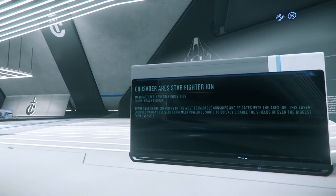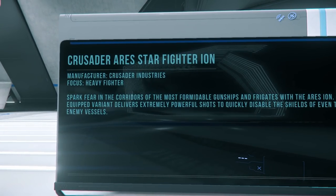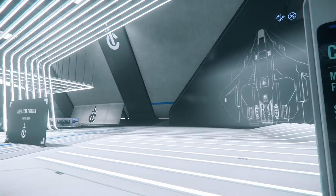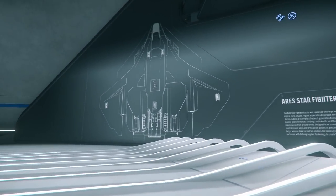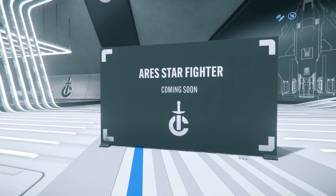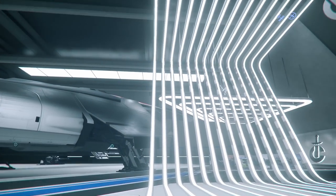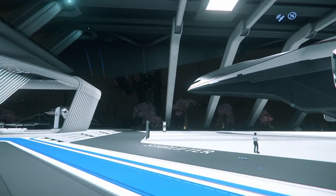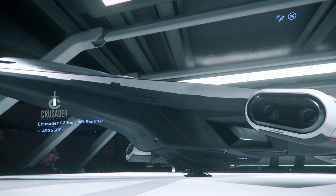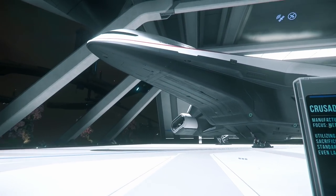Look how huge this place is. It looks like there's — the Ares Star Fighter — it's a heavy fighter. Spark fear in the corridors of the most formidable gunships and frigates with the Ares Ion. That's funny, they say strike fear in the corridors — these Crusader ships have the longest corridors ever. This is the C2 variant. I had the M2 variant but of course I'm going to buy the A2 once this 3.15 officially launches.